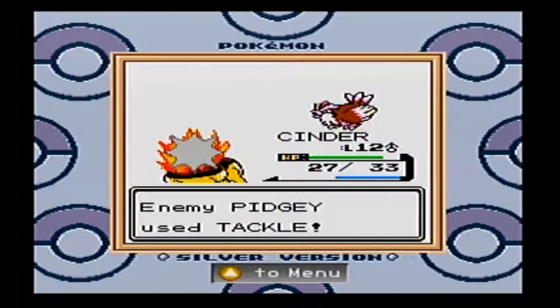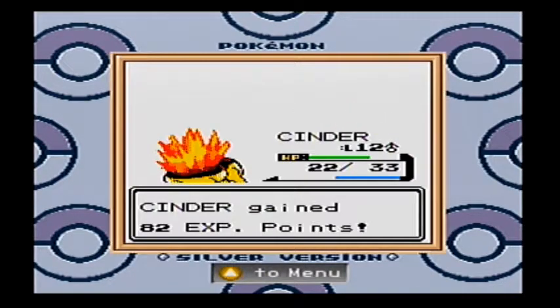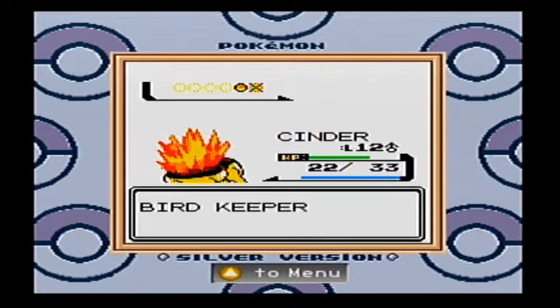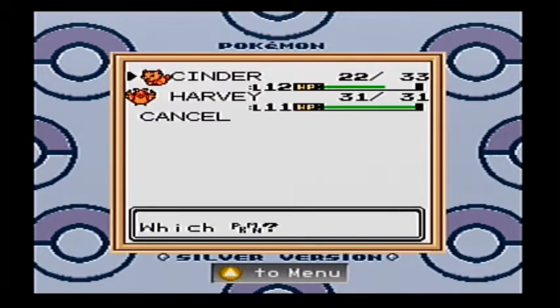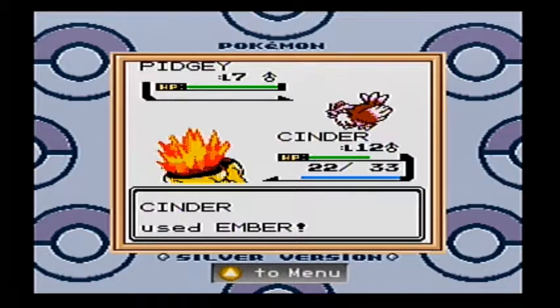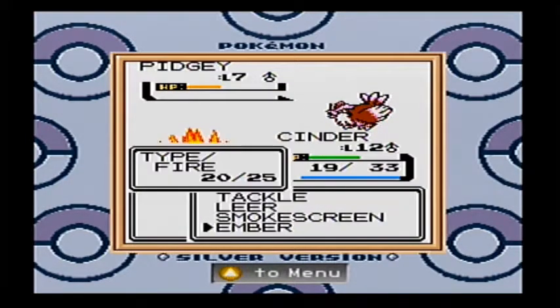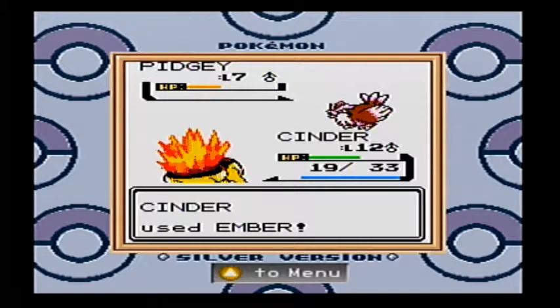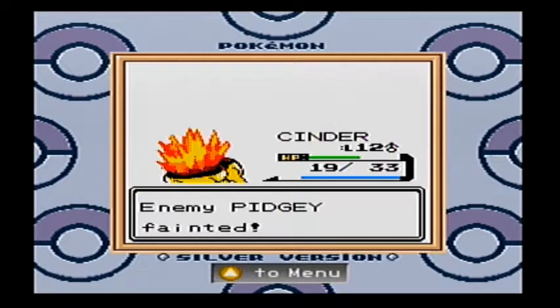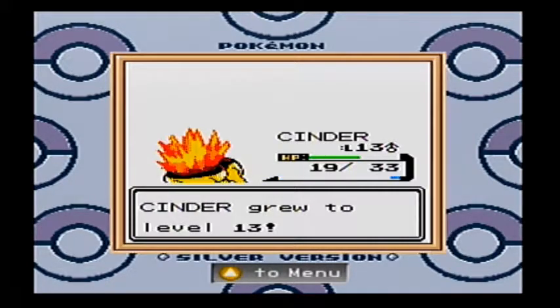He's literally burning through these guys, although I am taking a little bit of damage. By the time we get to him we'll be okay, and if need be I'll just run back to the Pokemon Center and heal up. My goal is to get up to level 13 — if I can do that, this shouldn't be a problem. Although this is taking a little longer than it should; maybe these pigeons have fireproof feathers. Anyway, we did get to level 13, so we should be fine.